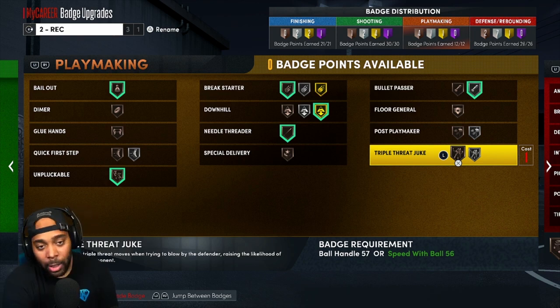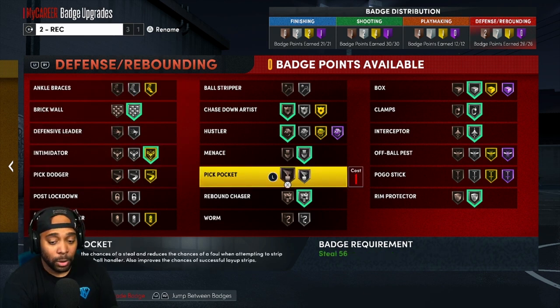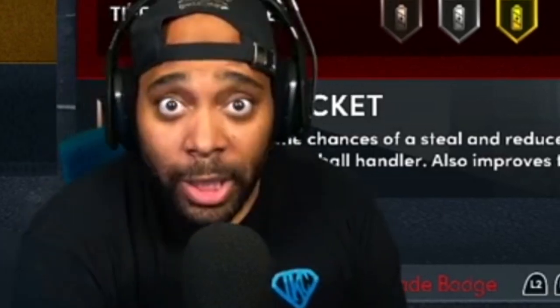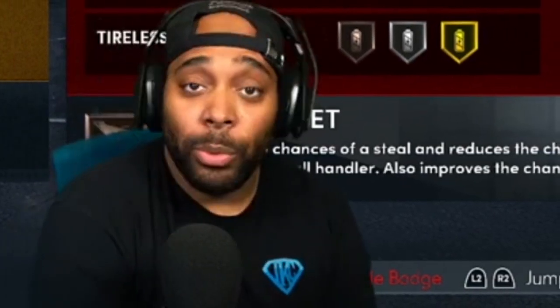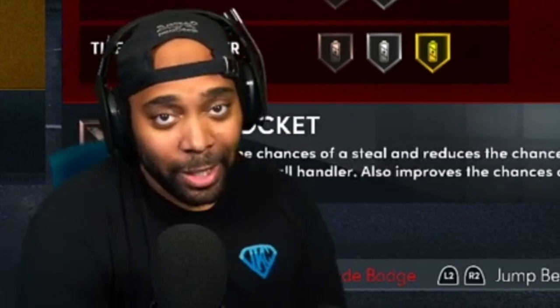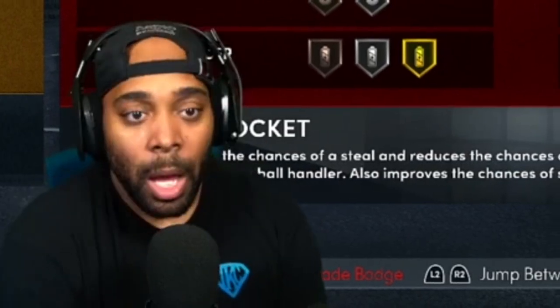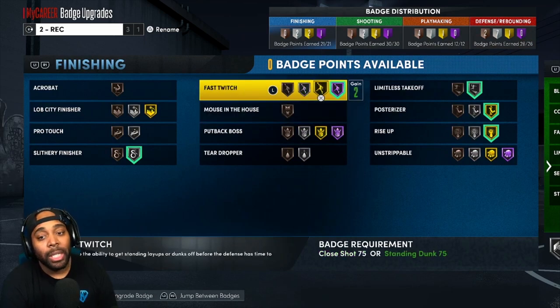I do score off the triple threat — flicking back on the stick and creating separation — so I don't really need another playmaking badge. As far as Defense goes, I'd love to have Pickpocket on Bronze, but my attributes don't allow me to run up to somebody, press square, and take the ball. Pickpocket doesn't let me body somebody up and get them stumbling. My build is more for passing lane steals — where somebody just runs into you and you flick over real quick.